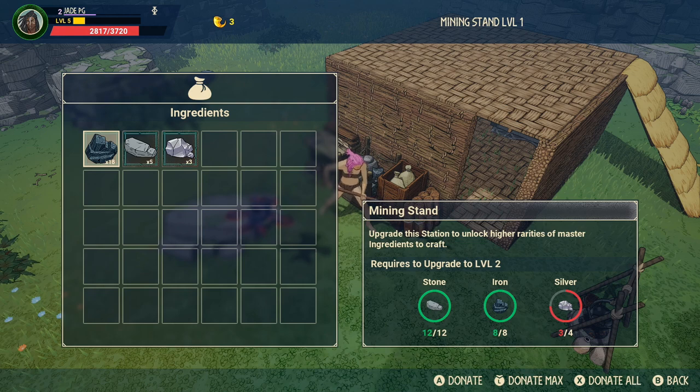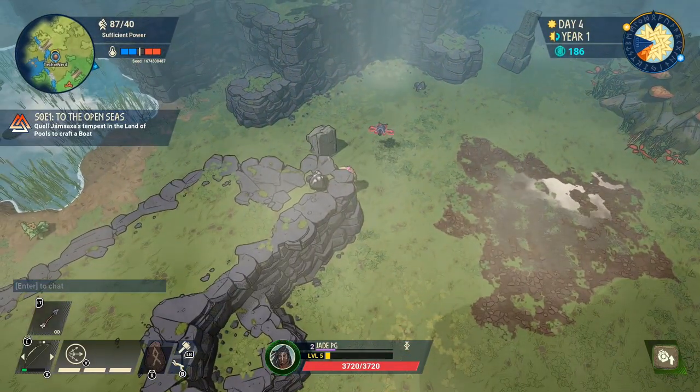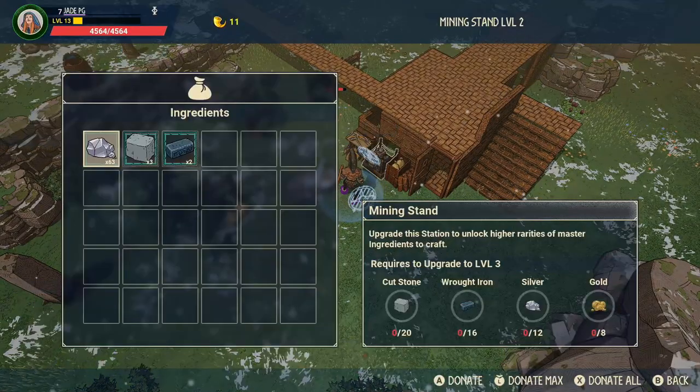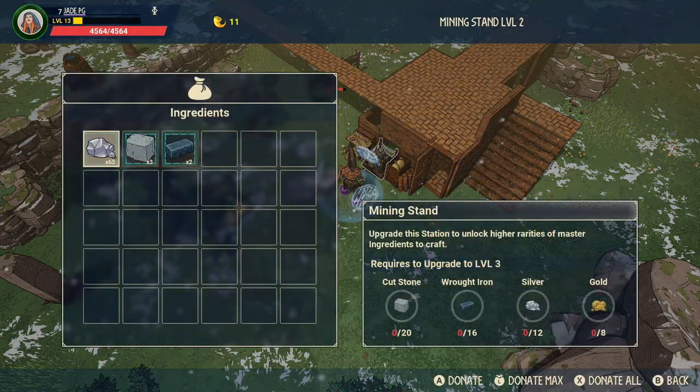You then need to upgrade the mining stand — you're going to need more iron and more stone, but you also need four pieces of silver, which you can find in the land of pools at those little nodes. Once you've upgraded the mining stand to level 2, you then need to upgrade it to level 3, and for that you're going to need gold as well as silver, wrought iron, and cut stone.